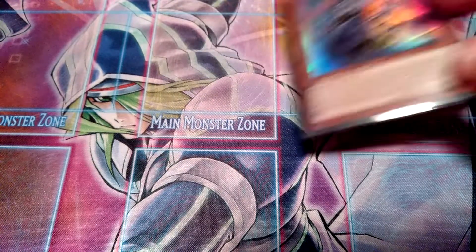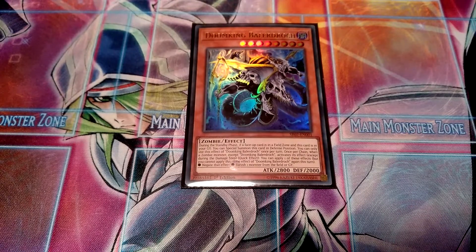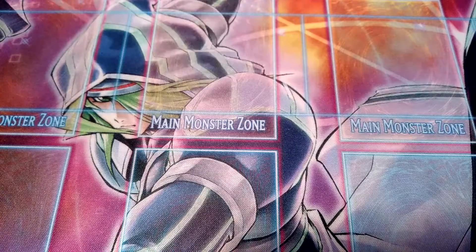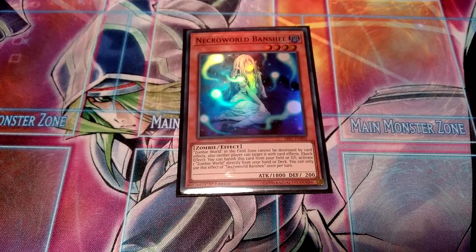For other support cards, I run one Tomb King Baldrock — definitely really good. It's a good card in combination with Zombie World, has really powerful effects and works very well in this deck. Then I run one Necroworld Banshee — essentially you can special summon it from the field or graveyard, and then you can directly activate Zombie World from the deck. So definitely really good.